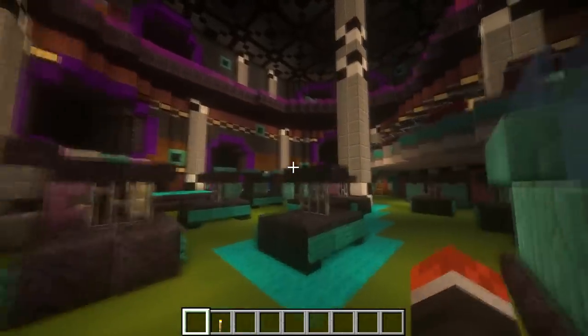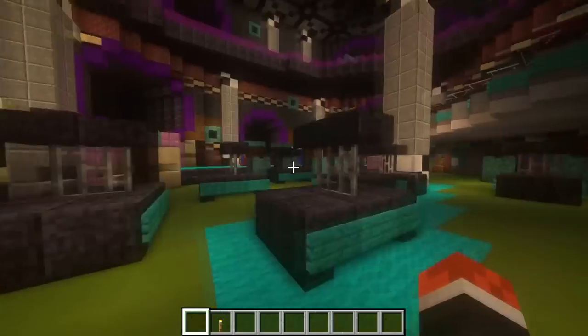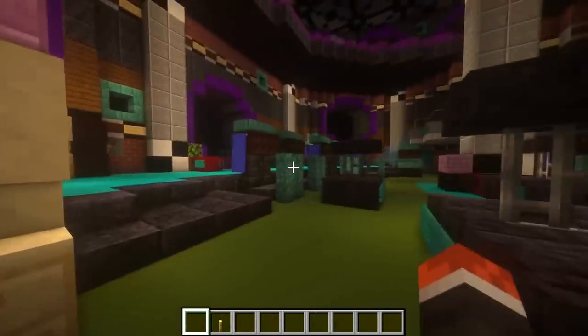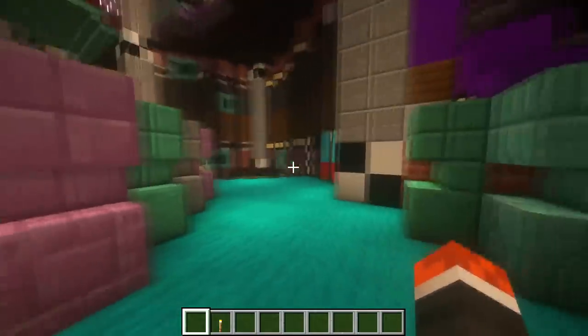Now it's time to take a look at the arcade part of the Fazcade itself. Here we are in this massive open room where tons of different types of minigames are scattered all around the place. The main floor is mostly made up of air hockey tables and racing games. However, if we walk up this little step, we can find tons of stand-up arcade machines lining along these walls.